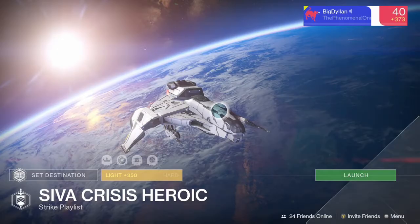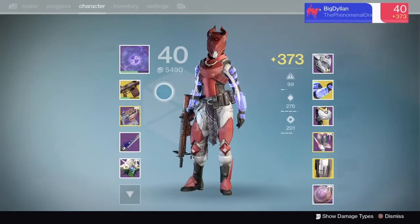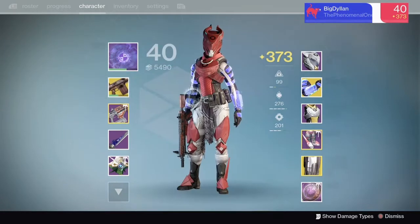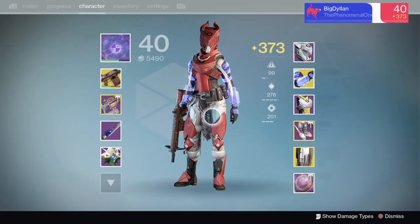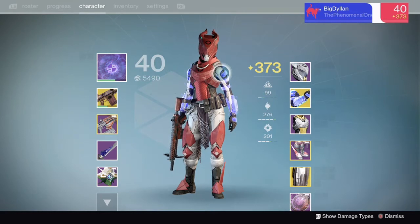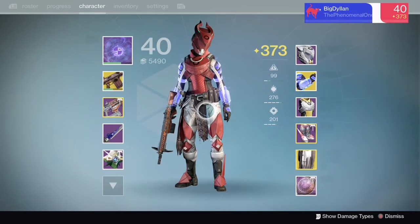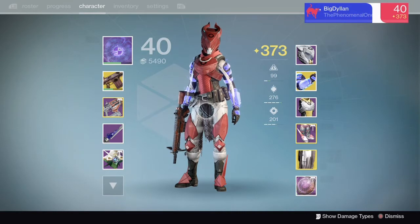Finally, last but not least, is the titan. I'm going to start off by saying again, weapons are personal preference, and also that I don't actually have a proper defender titan build. Mainly because when I play titan the only exotic I ever use is Twilight Garrison, just because I like skating and I like speed running strikes.